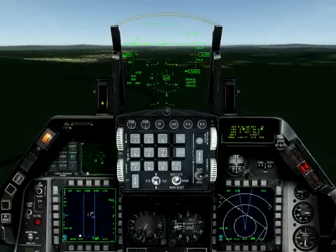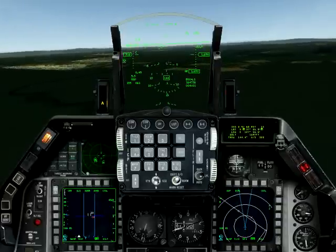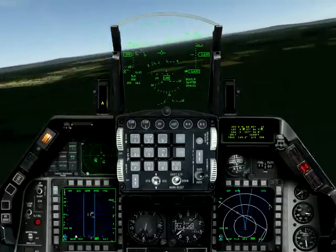Cowboy 1-1 declaring an emergency. Cowboy 1-1, Osan Approach, copy emergency, you are cleared for landing. Runway 2-7, good luck, sir.